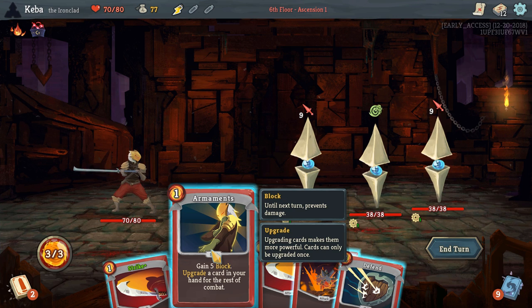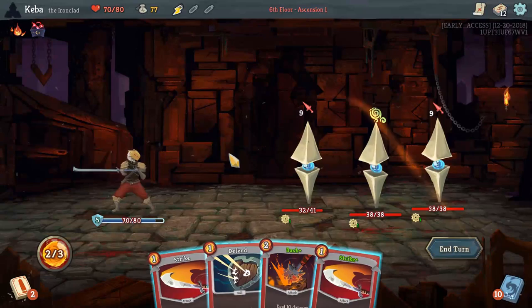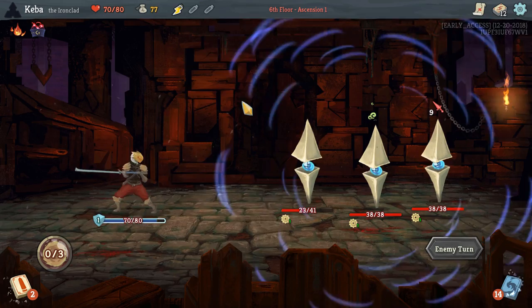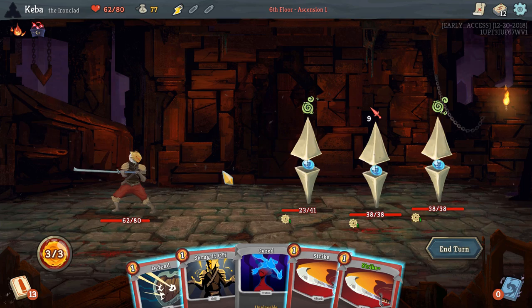It's just debuffs adding cards into our deck that we'll draw but can't play. Luckily this specific debuff kind of takes care of itself — we might get screwed on a single draw, but it's ethereal. It has that keyword — ethereal means at the end of the turn, if it's not played, it's going to exhaust itself. Those also have the keyword unplayable, so they're just going to filter themselves out of our deck eventually. We'll play Armaments and upgrade our Bash. It's a balancing act between getting enough block and being able to take things down efficiently.